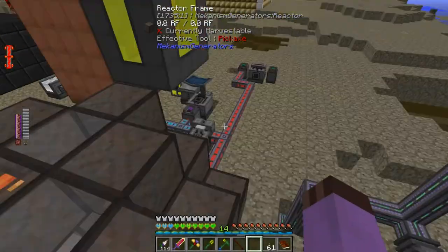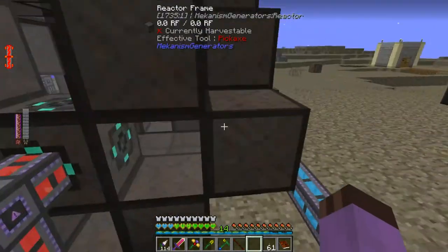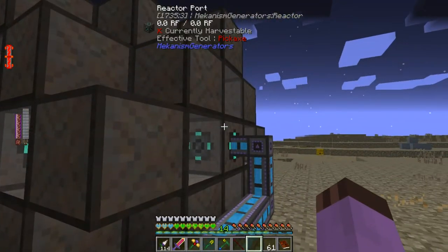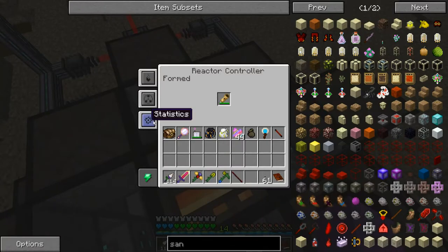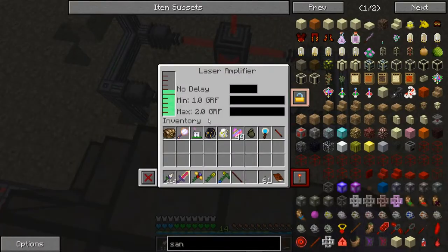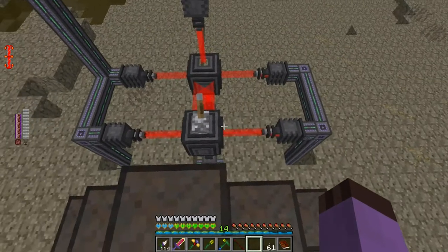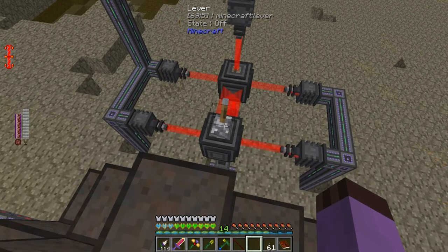Okay, one last systems check. Deuterium input, check. Tritium output, check. Hallroom, check. Injection rate settings, check. Over one billion RF, check. Let's light this candle, or whatever other generic line I want to use for this. Zoop.